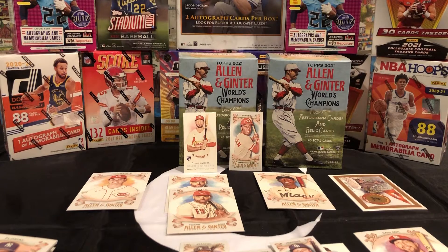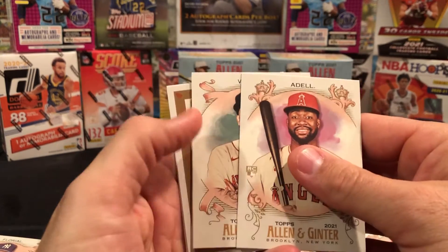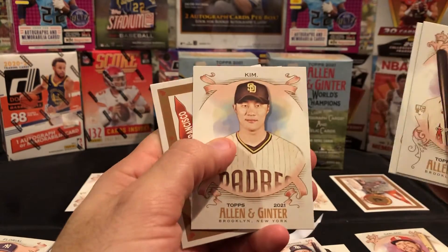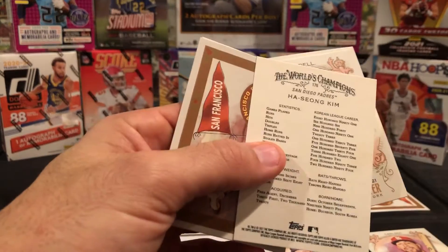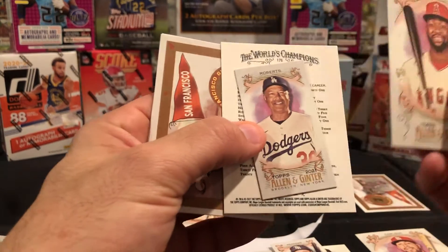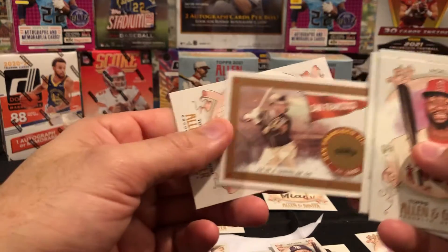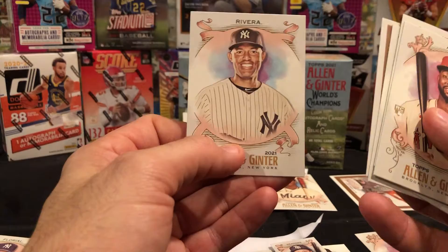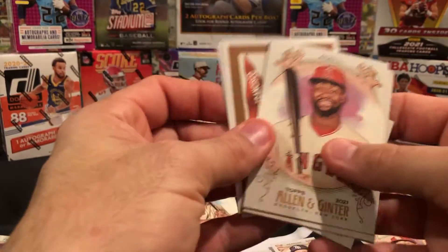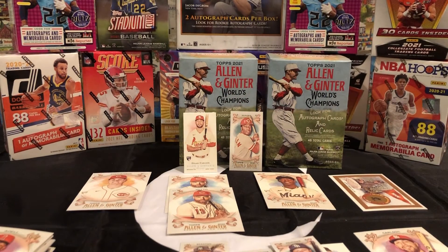Jonathan India is Jackson's favorite player by far. Jonathan India, if you're watching this, give a shout out to my boy Jackson! Another Joe Adell rookie, Alex Verdugo. Hoseong Kim, the mini that fell down. We got a Roberts, and a San Francisco — that's a Buster Posey remastered. And a Mariana Rivera — best closer ever by far.